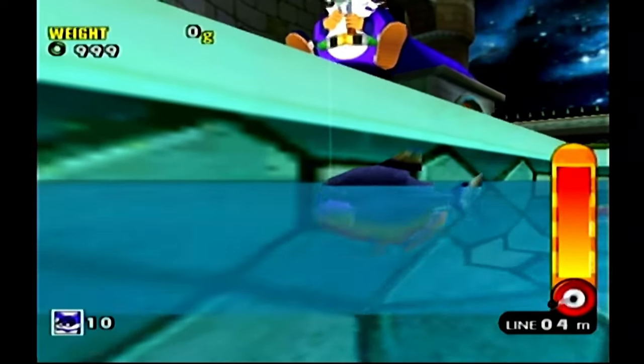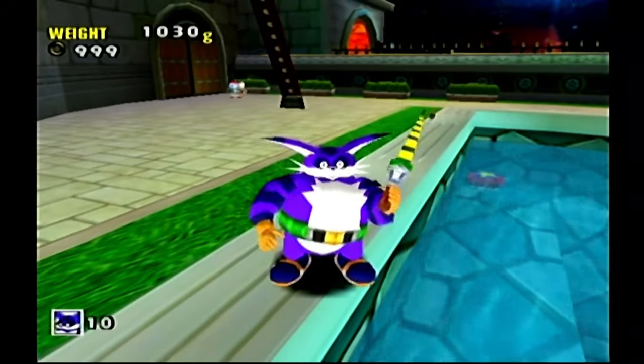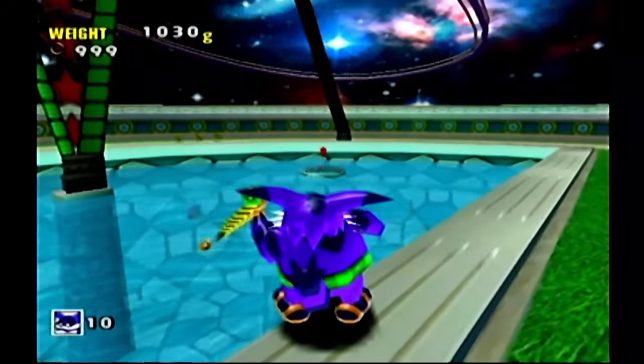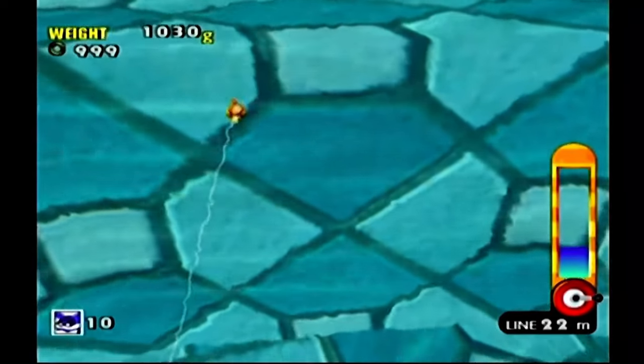This one's easier because there's only so many fish they can hide — it's like one pool. It's not that hard. So there's our thousand-gram fish, and we just gotta throw Froggy on top of that. And because we got all those lure upgrades, he's being very, very cooperative.